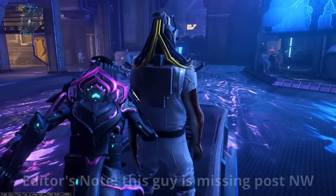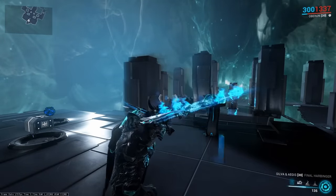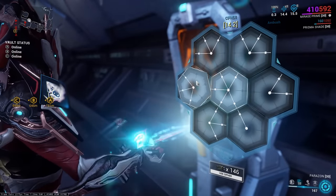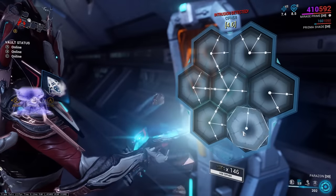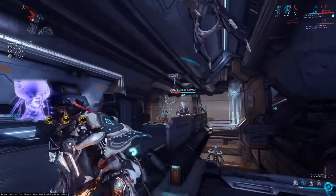By interacting with a specific Solaris in Fortuna, you can replay the opening cutscene. Saryn, Khora, and Oberon will all have their HP set to 1337 if you place all Umbral mods and have a maxed Umbral Vitality. When hacking a Corpus terminal, you can left-click to go clockwise like normal, or right-click to go counterclockwise. You can also press the gear button while hacking to instantly use a Cypher.